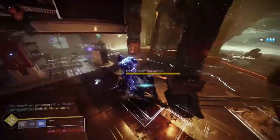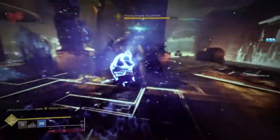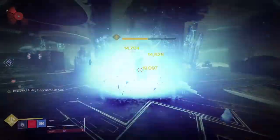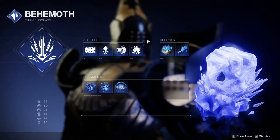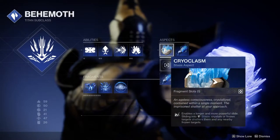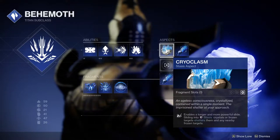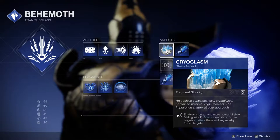Note that bosses will not get frozen but can still be shattered to proc other abilities and buffs. For the titan, the first aspect they get will be a buff to the slide mechanic — increasing the length of the slide and allowing you to shatter frozen enemies and ice walls created by grenades.